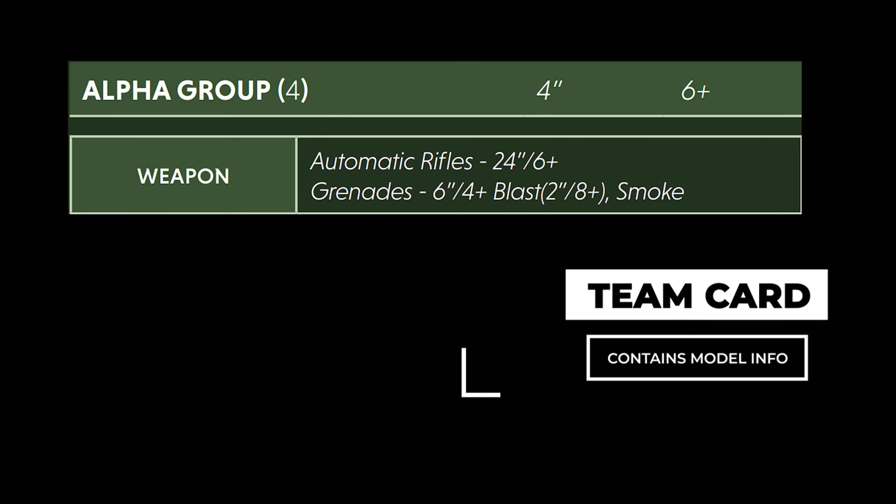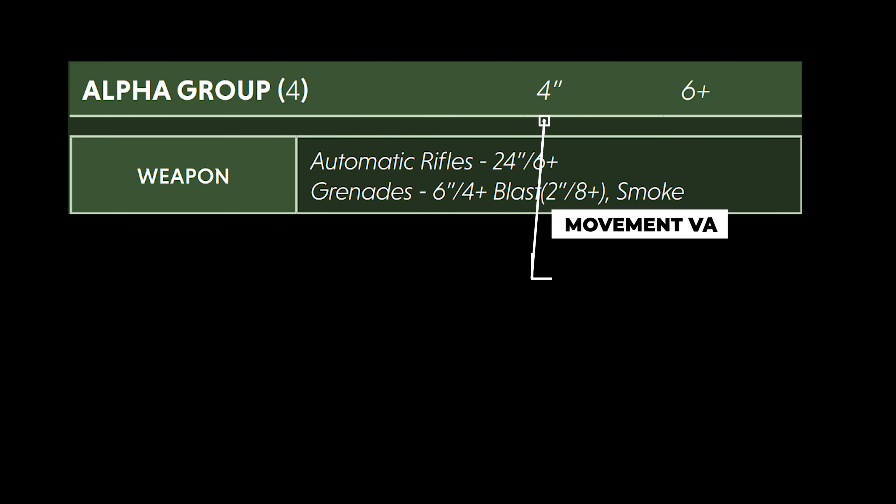Before we get started, this is a model's team card. It will represent the name of the team, how many models are in that team, the movement value of the team, and of course, the skill.